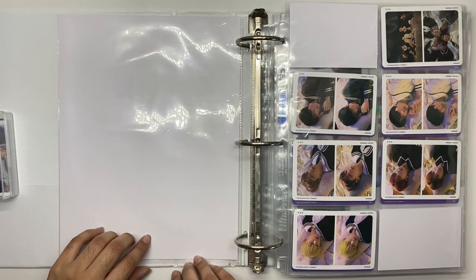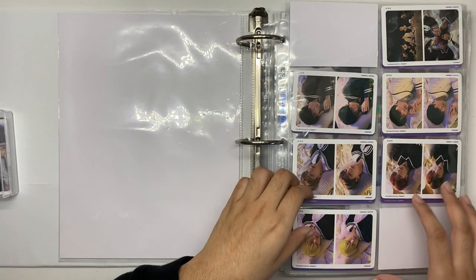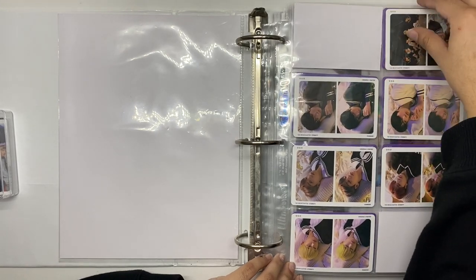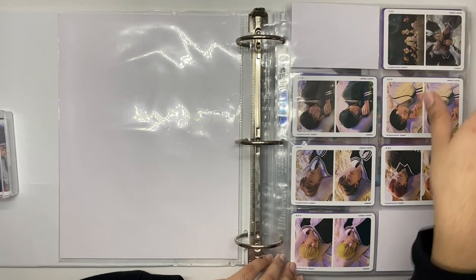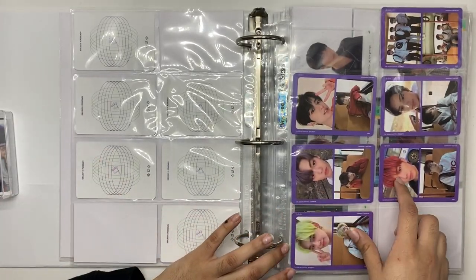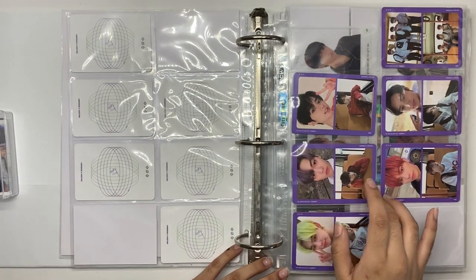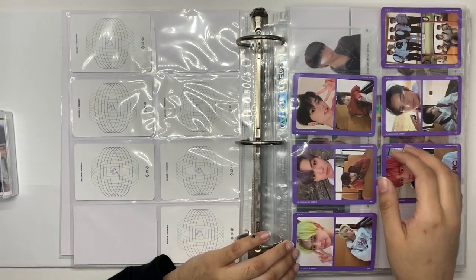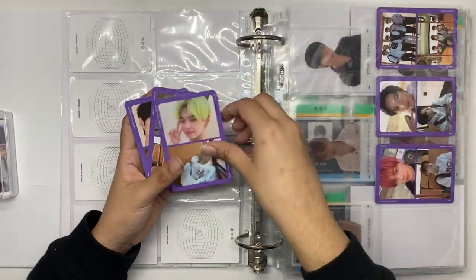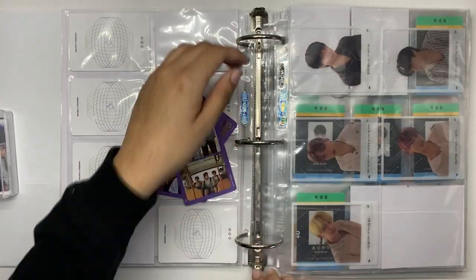I'm gonna start with TXT — Eternity. My first set here is Starboard — I'm gonna keep Starboard completely, every single member, and just leave it set up as it is. But for Port, I'm actually getting rid of some of these cards. I'm not really in love with the concept — the whole selfie and far-away picture in one — I just don't really like it that much, so I decided I don't want to keep this in my binder.